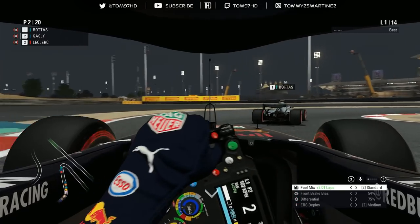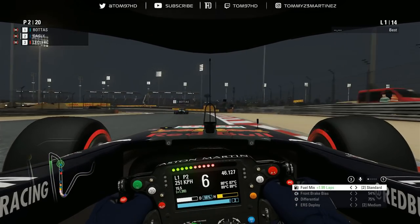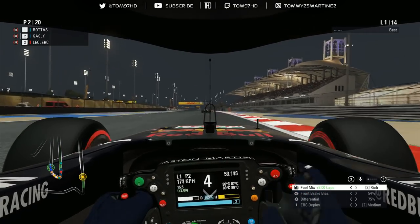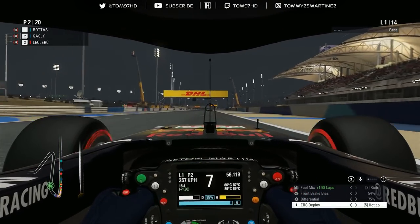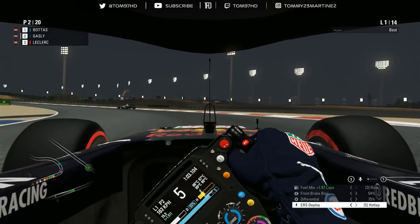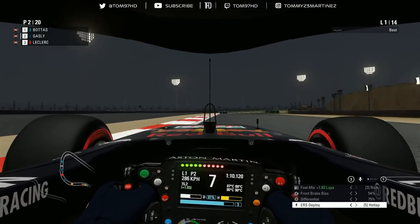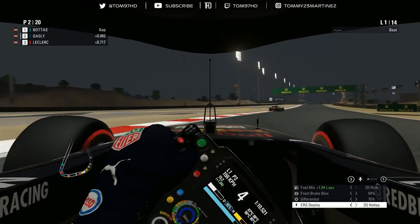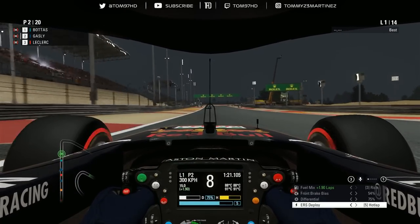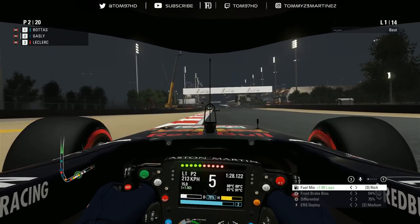I'm actually racing on 105% AI for this one. The AI are very overpowered around this circuit and I want to have a fun race and be on the same pace as the AI, not on the back foot like in career mode. I think it's still going to be really tough — I should have maybe gone for 102 or something. This may actually be the first time ever I've raced on something other than 110% AI on this game, since day one of career mode. But you guys know it's 105% AI, and I still think it'll provide a tough challenge.